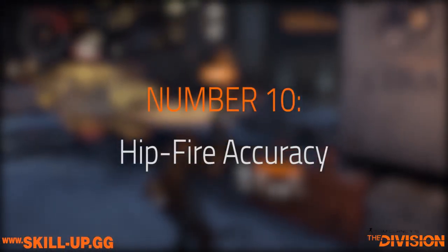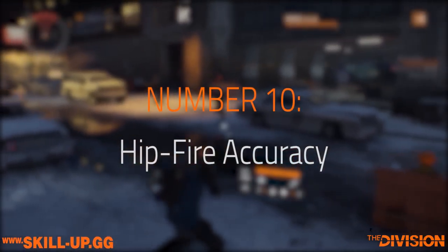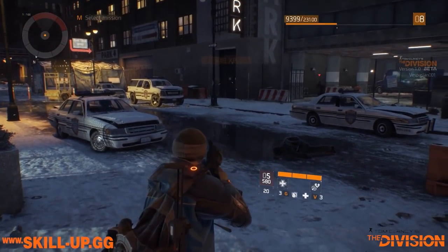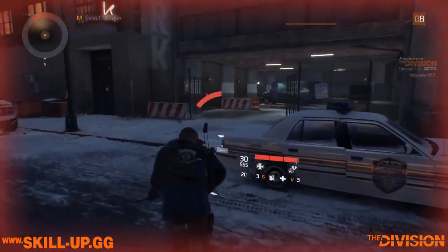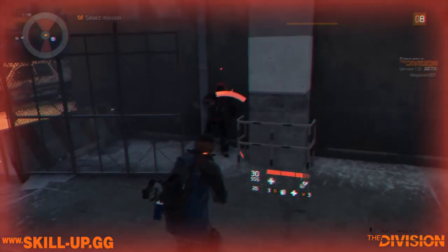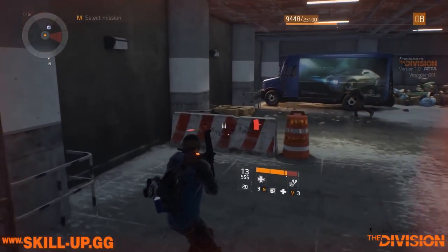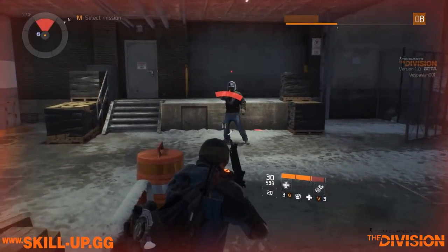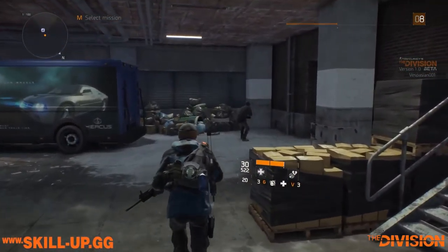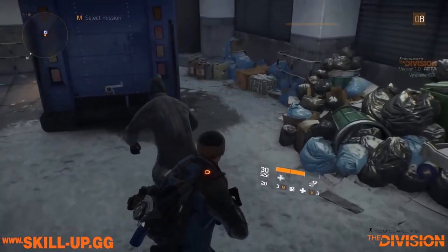Coming in at number 10 we have hipfire accuracy. The TLDR on this is that it is not a good stat and you should avoid it. You should not be aiming to hipfire your weapon except if it is a shotgun, in which case hipfire is awesome. All this stat does is change the rate at which the reticle gets larger or shrinks back down when you are hip firing, and we should definitely be avoiding this stat as much as possible.